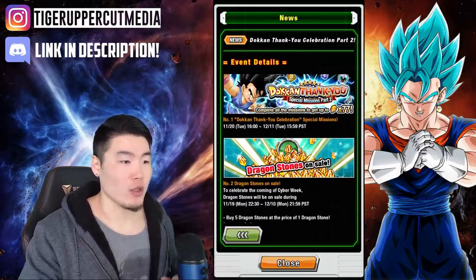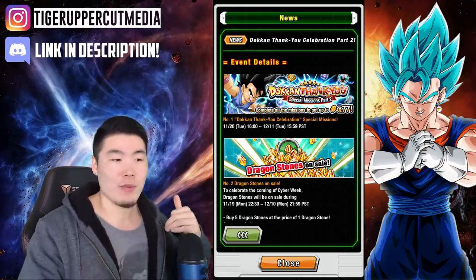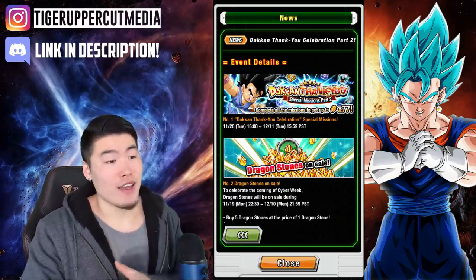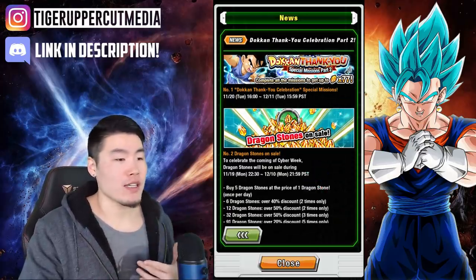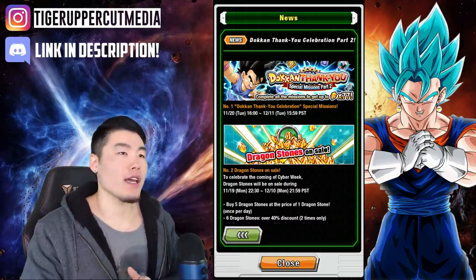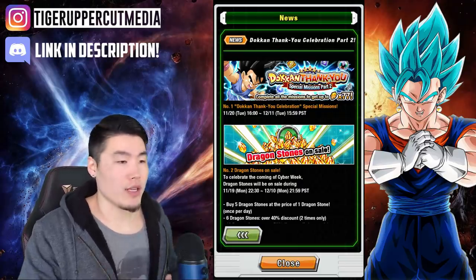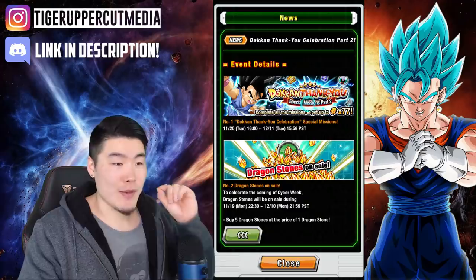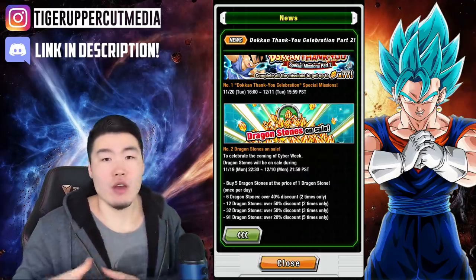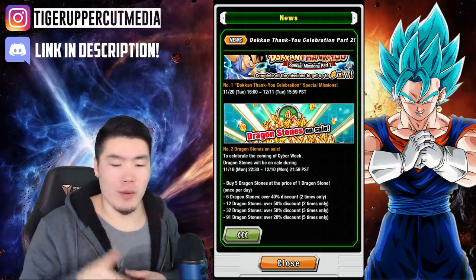Number 1: Dokkan Thank You Celebration Special Missions. Complete all the missions to get up to 77 stones. For the first part it was about 30 stones, so for Part 2 you can get up to 77 stones for completing the special missions. Of course, the login bonus is still going on — right now it's 3 stones per day, then on the 28th we get 7 stones, and from then on it's about 2 stones a day. So we've got the special missions plus login stones for a ton of stones. I will be doing a breakdown in a separate video — how many free-to-play stones from this celebration Part 2 — probably later today, so keep an eye out for that.